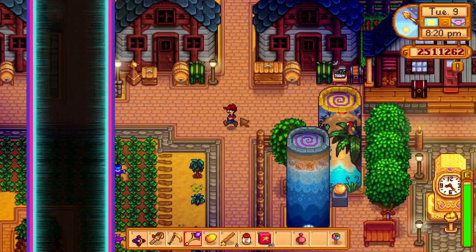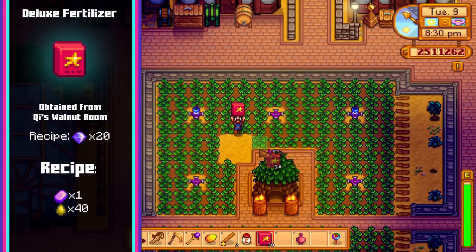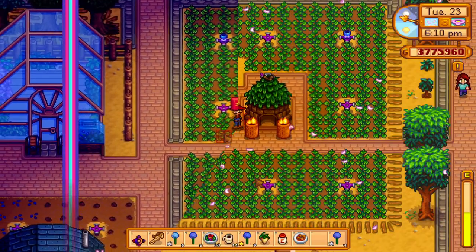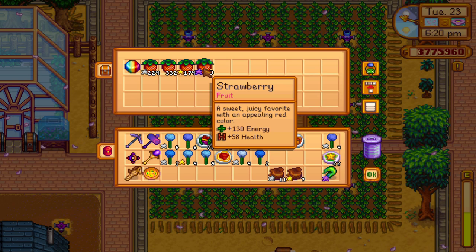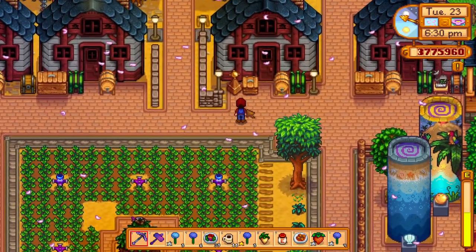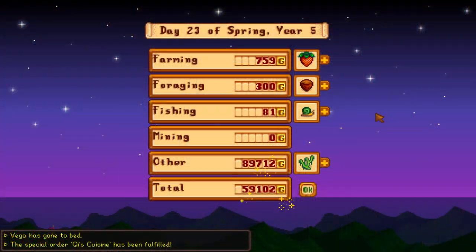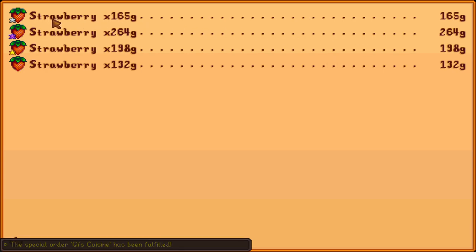Next up is the deluxe fertilizer recipe for 20 gems, which requires 1 iridium bar and 40 sap to craft 5. The deluxe fertilizer increases the chance to grow quality crops and is also the only item in the game that allows crops to be of iridium quality when harvested. At farming level 10 the deluxe fertilizer will produce gold quality crops 48% of the time and iridium quality crops 41% of the time. For reference a gold quality crop is worth one and a half times more than the base crop while iridium is worth double. So to get more bang for your buck be sure to only use this on crops with a high base price.